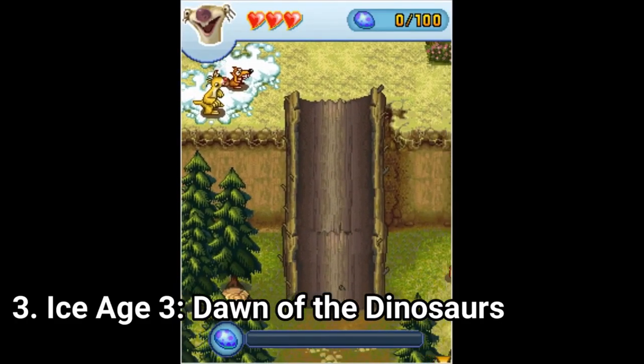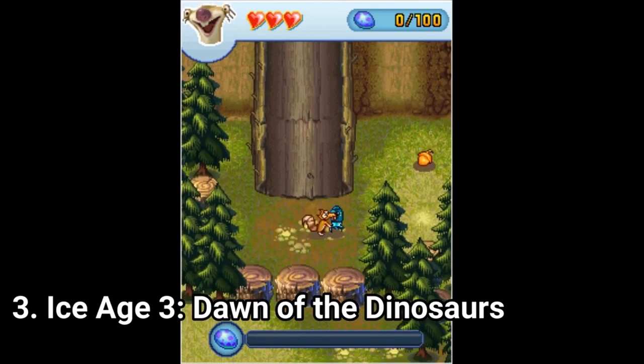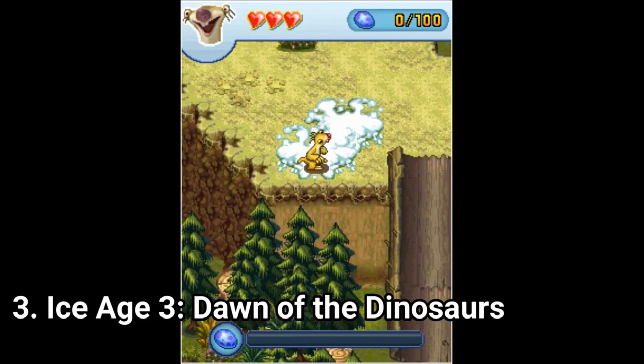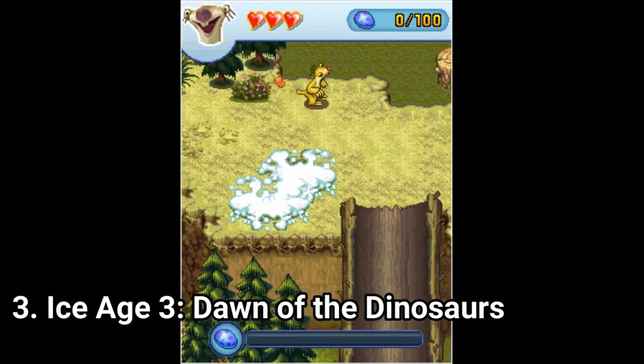Ice Age 3: Dawn of Dinosaurs is an action-adventure. It's an isometric game with good production value. You have playable characters Sid and Buck, you get flying levels, isometric platformers, you can throw stuff and have some decent combat. The game is pretty neat. Try it out, especially if you're a fan.